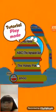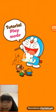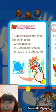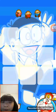Okay, so next we're going to try this. Play mode — tap panels on the beat, higher score when tapping the character exactly on top of the silhouette. Okay, this is for four years and up.